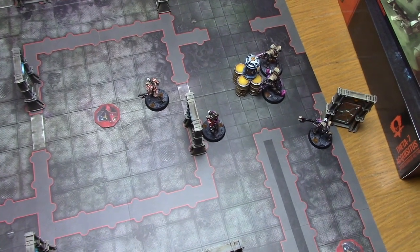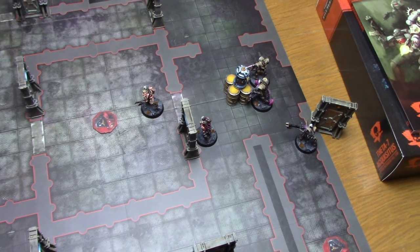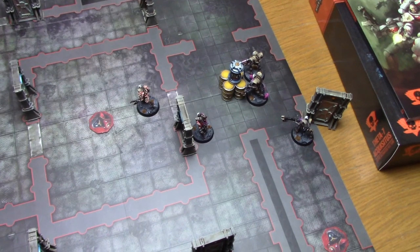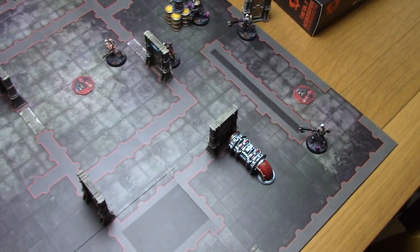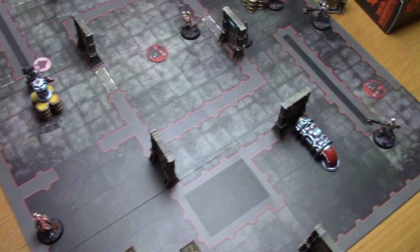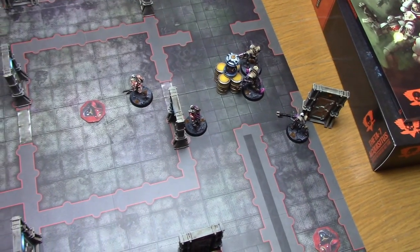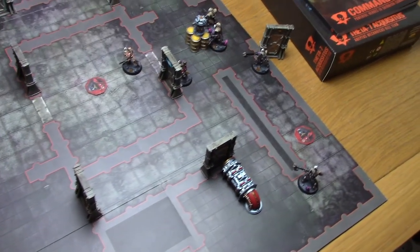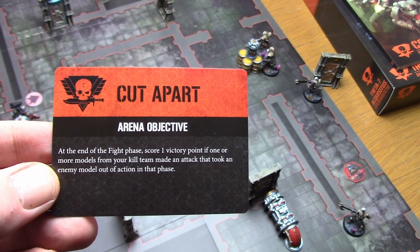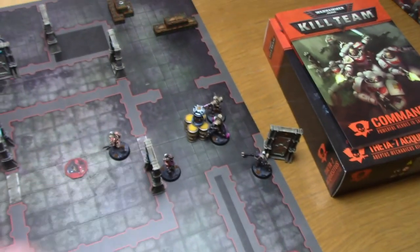With the three-inch consolidation move, that Flayed One is now actually in range of the objective. A moment of reflection: the Black Shield was left exposed and could be shot — that was the turning point. Moving him slightly would have blocked line of sight. Scoring turn three: I score for Cut Apart — one victory point for taking an enemy model out of action in the fight phase — plus two objectives held and more objectives than my opponent. Four additional points.